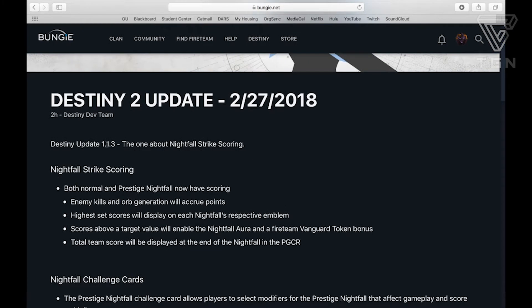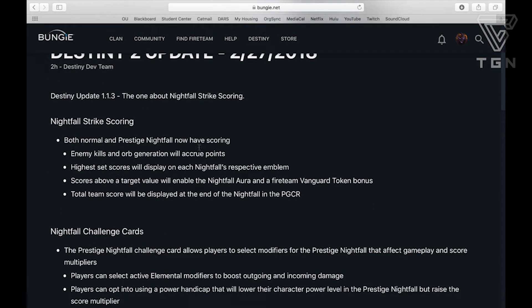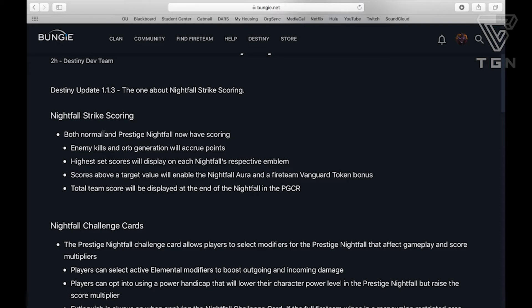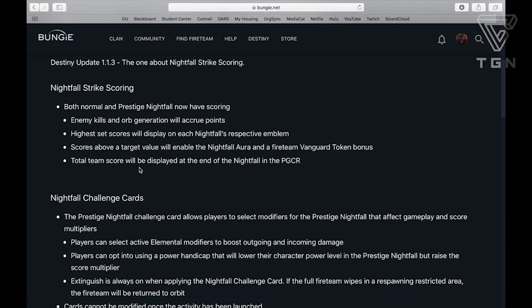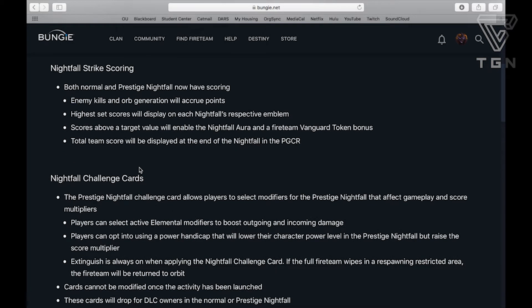So it's Destiny Update 1.1.3, the one about Nightfall scoring. Both normal and Prestige Nightfall now have scoring. Enemy kills and orb generation will acquire points. Highest set scores will display on each Nightfall's respective emblem. Scores above a target value will enable the Nightfall aura and a Fireteam Vanguard token bonus. Total team score will be displayed at the end of the Nightfall in the post-game screen.